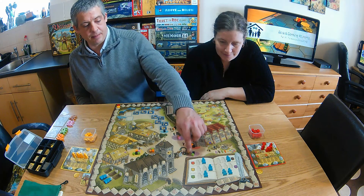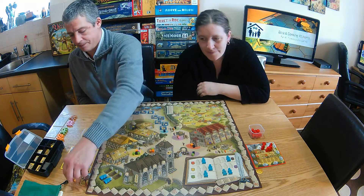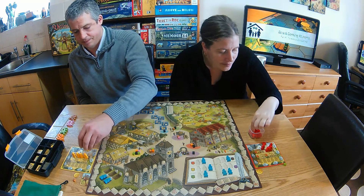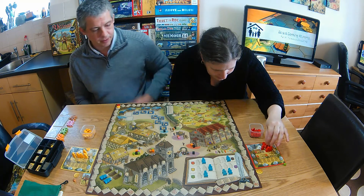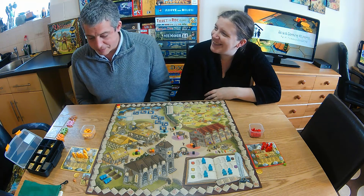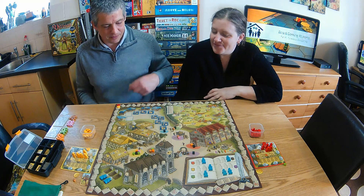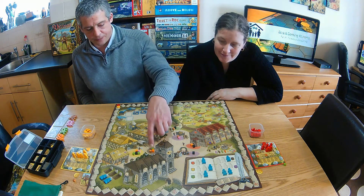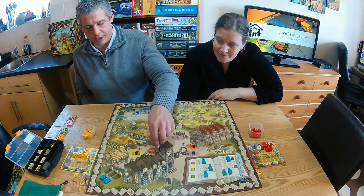I'm going to get myself another family member straight off, and I'm going to take a green cube to get a new member. They're going to have a baby. I'm going to take a green cube from the church and take the church action.